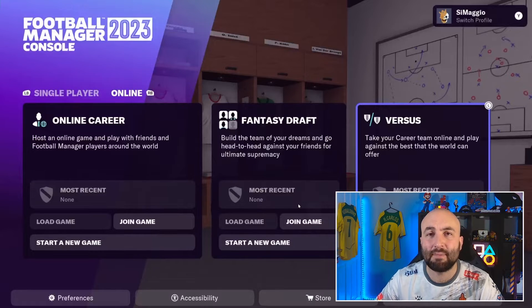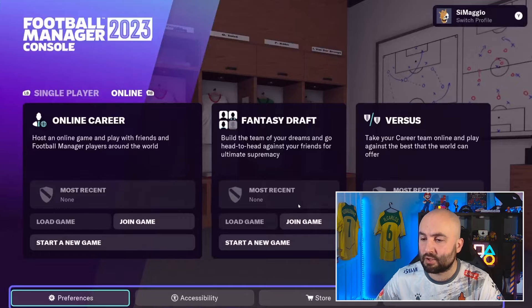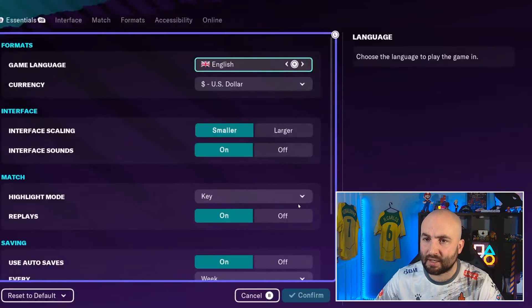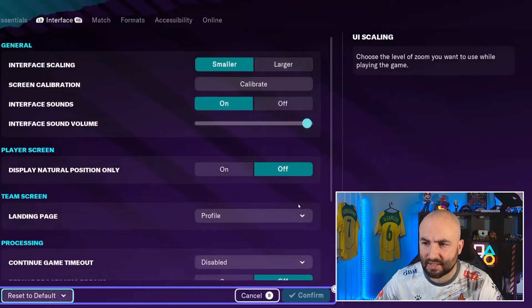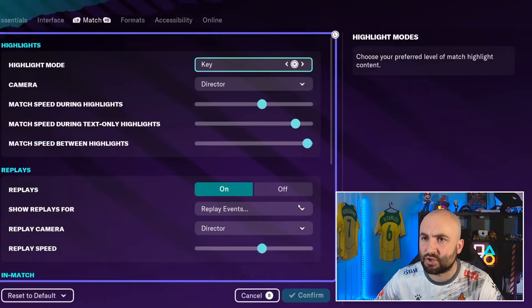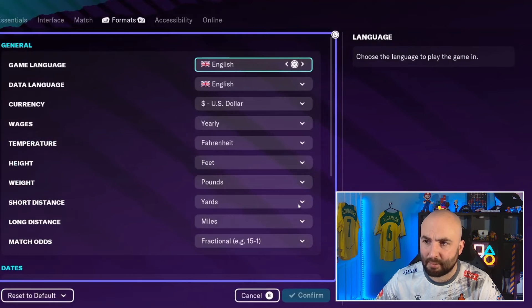Versus mode is also head-to-head matches, but you can choose any team — you can even bring in teams from your career mode, or just say you want to play as Manchester United against a friend playing as Barcelona. Along the bottom of the screen you've got various options. You can go back in and see the preferences set at the start, including interface sounds and team screens — anything you want to change, come in here and have a play around.